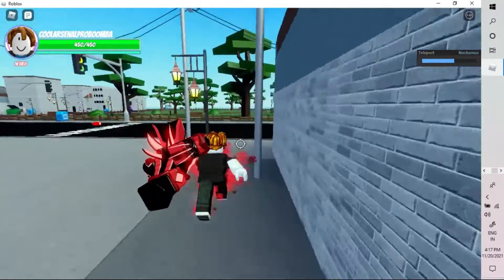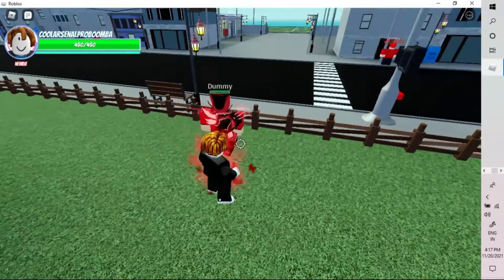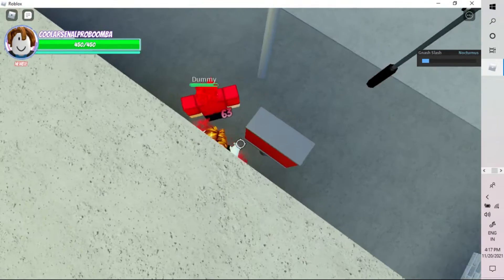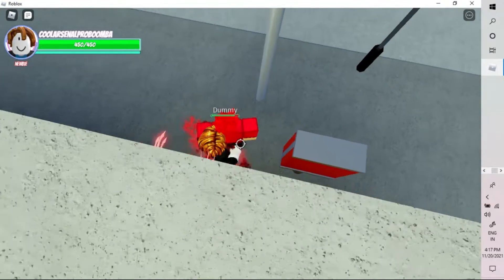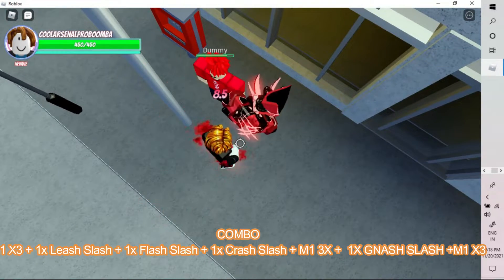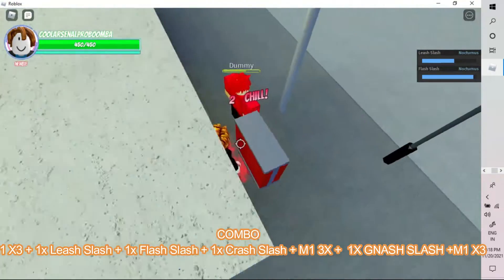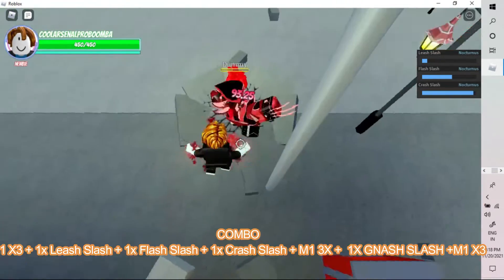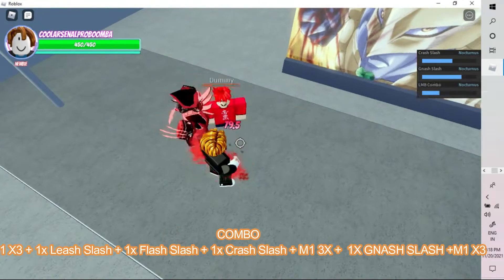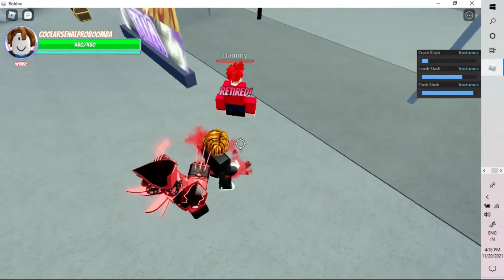A useful tip if you're making a video about Nocturnus: use the arm R move to throw the dummy near the showcase spot. Here's the combo: M1, M1, M1, then Leaf Slash, then Flash Slash, then Crash Slash, then M1, M1, M1, and R move, then M1, M1, and repeat. It's incredibly powerful.